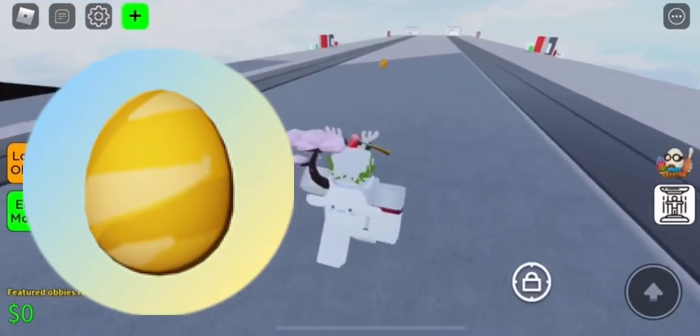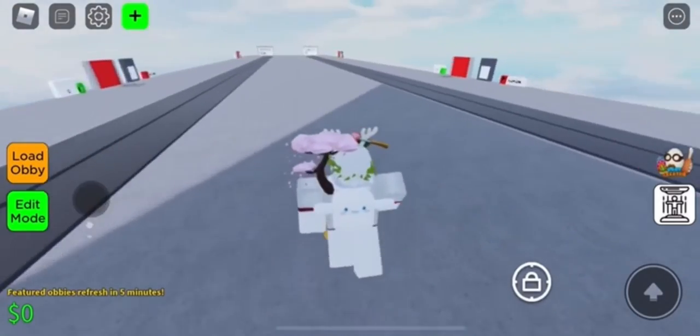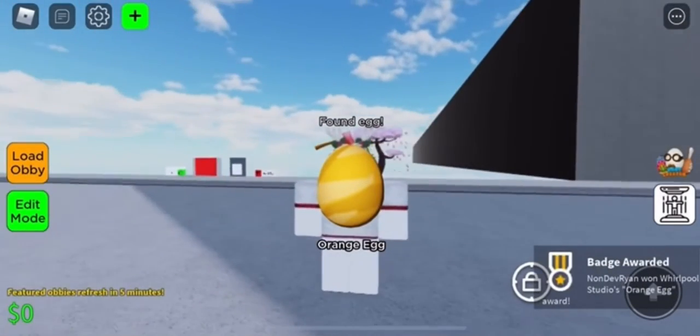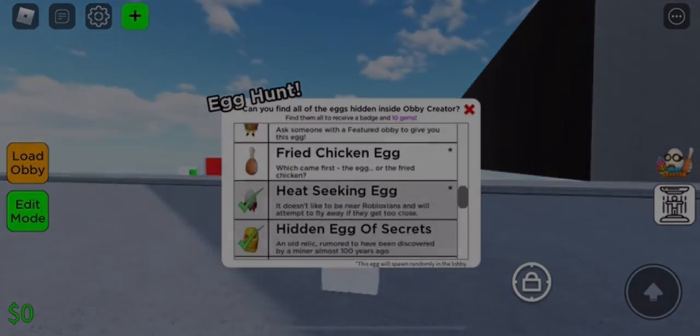Hello YouTube, welcome back to another Roblox toy video. This is how to get the Orange egg — it spawns anywhere on the map. Once you find a location, the badge should appear on your screen. This is basically like the Mario egg.